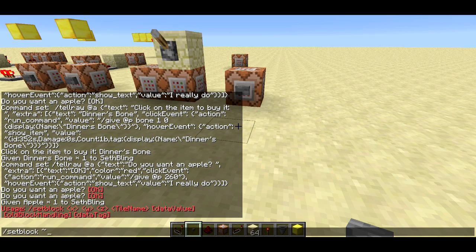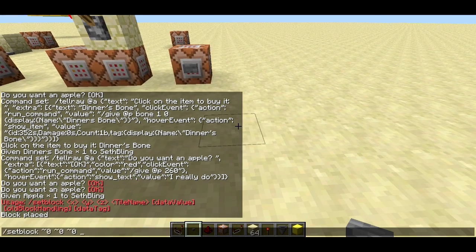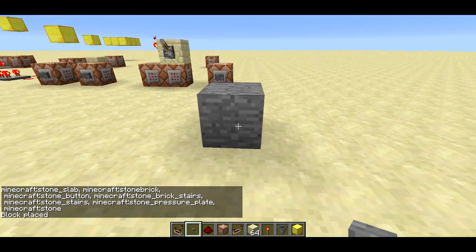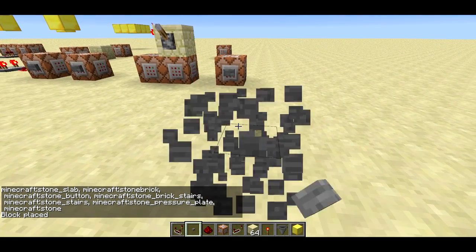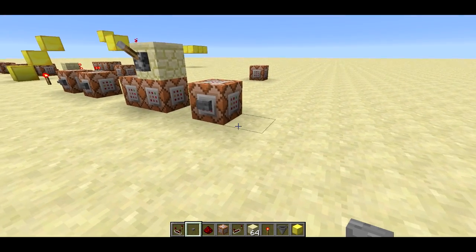For example, you could do setblock and the coordinates can be relative, so you can place it relative to yourself. The tile name is something new — you actually type it out. You can use the numeric ID like '1' for stone, or you can type 'minecraft:stone'. You can type out the name now, you don't have to memorize all block IDs, and I think this is actually going to be required soon — they're going to be taking away the ability to use block IDs.